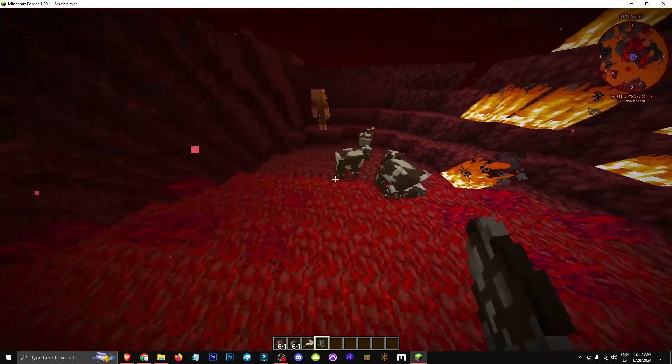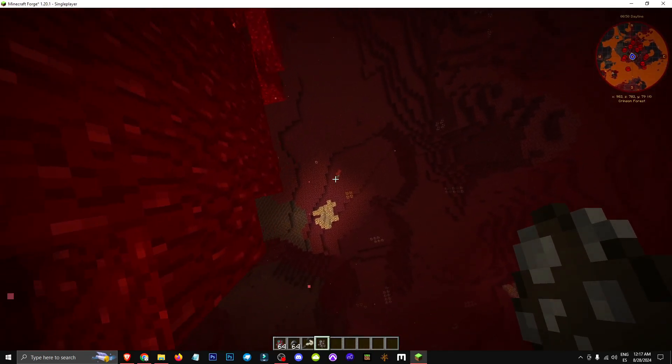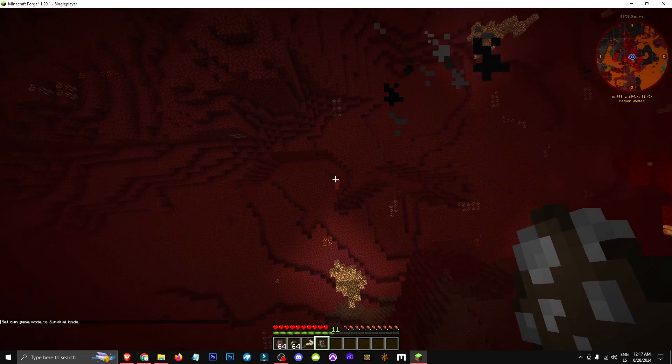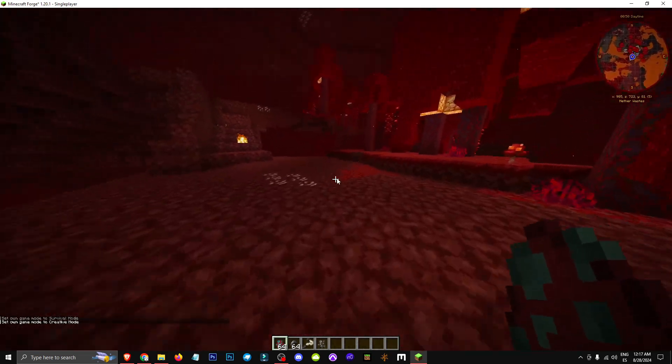Let's see if I can put a mob right underneath it. As you can see, it's mainly found at the top of the nether. If I switch to survival mode here — there it is, there's the mob. When we kill this mob, we have a small chance of getting its claws.